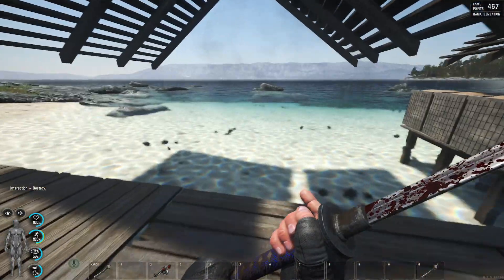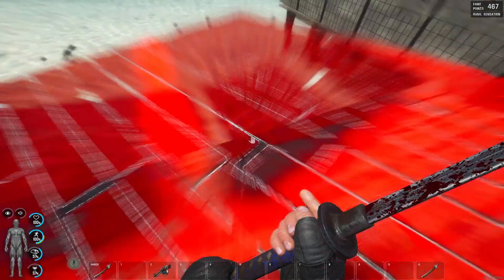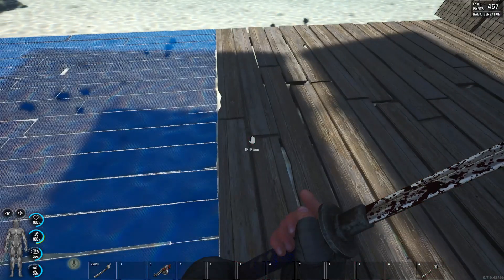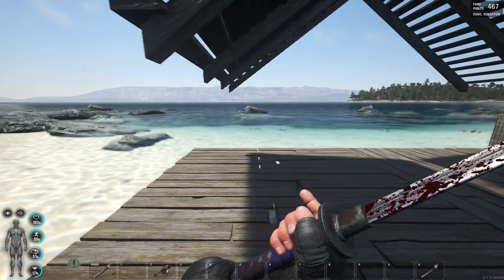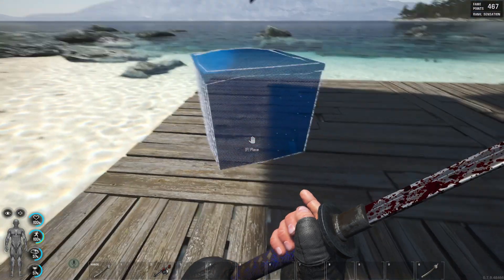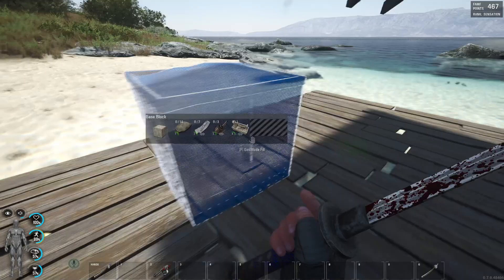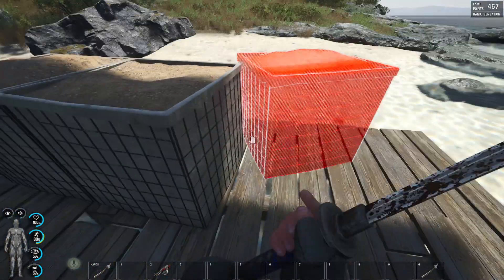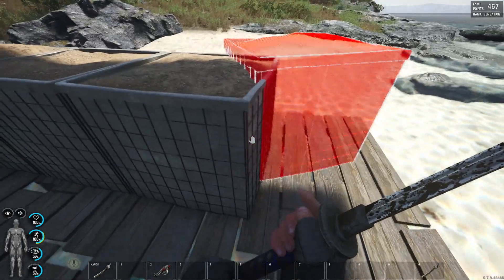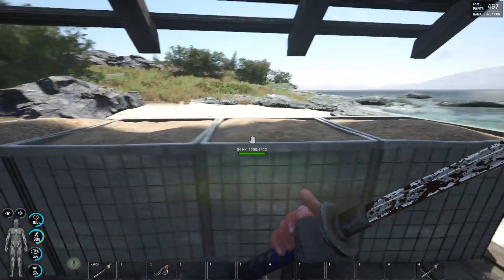Then you have the roof. Of course you're gonna place down the foundation — I'm not destroying the foundations yet; I do it because it is easier for me with god mode enabled to destroy them rather than one by one. Then you're gonna place your base blocks to look like they're supporting the roof, like some kind of a column.